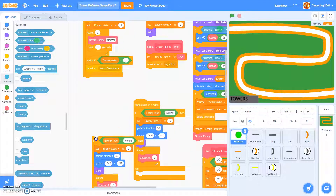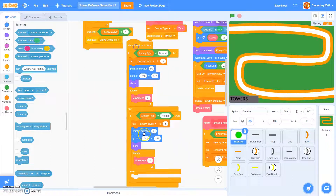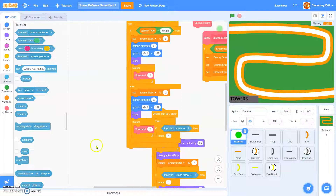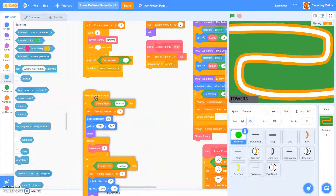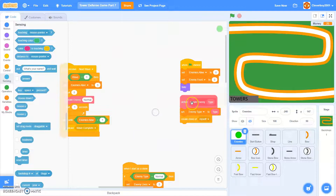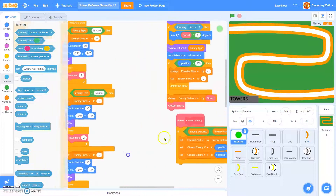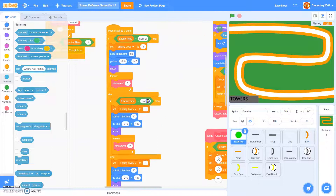We'll just duplicate this — duplicate this with that. Here we go, put this there. If enemy type equals to 'Fast', we'll set the enemy lives to 5.